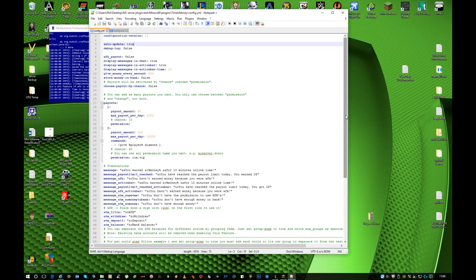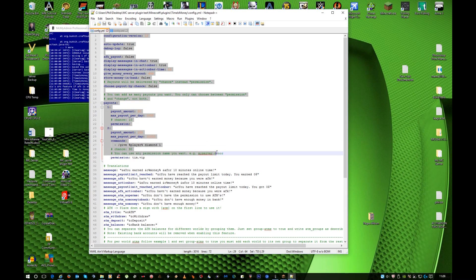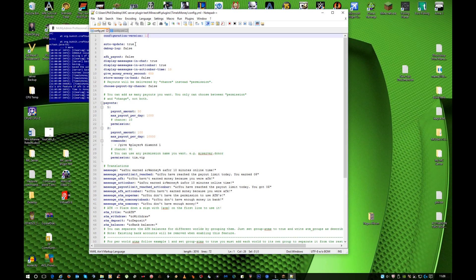That config.yml is what you're interested in. All of this is self-explanatory. Auto-update — I always set that to true. Debug log is up to you, keep it true or false. AFK payout is self-explanatory — if a player is AFK they will still get paid.